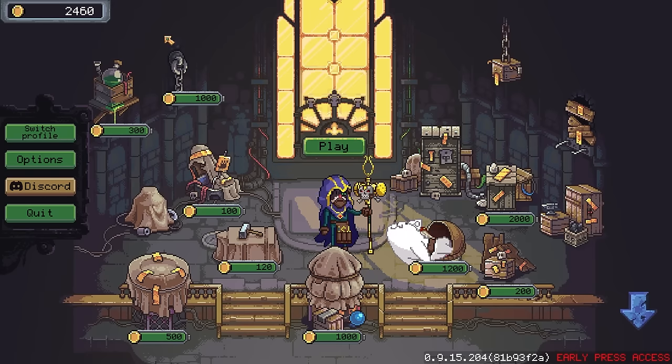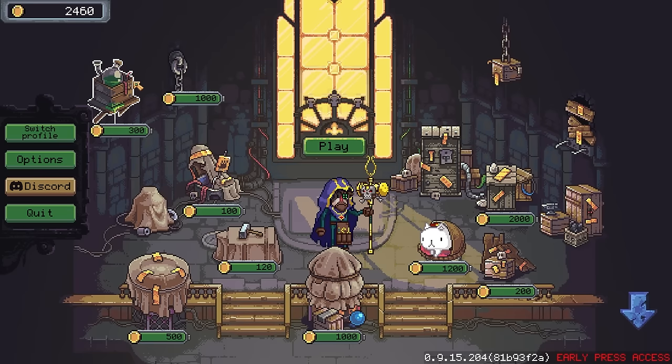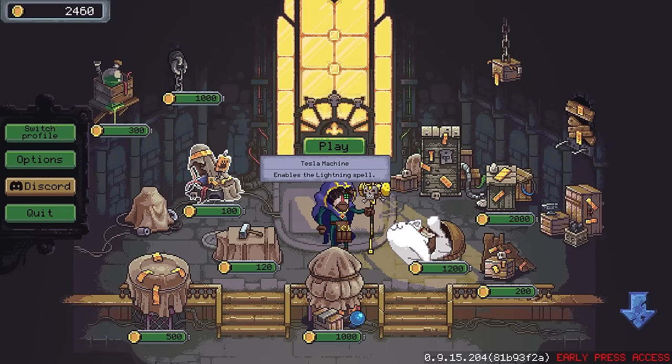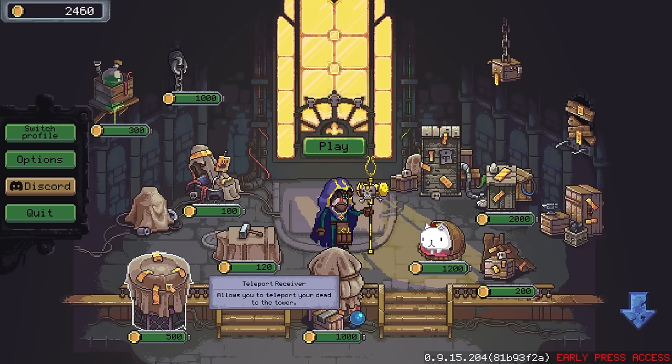There are other things we can unlock though. I can unlock the meteor repeater — enables the meteor shower spell. The acid fog generator. We can get the tesla machine — enables the lightning spell. The magic smithy — allows you to repair the dead in a selected area. I think that's basically a healer spell. Teleport receiver — allows you to teleport your dead to the tower. This one is huge. That one is your panic 'oh no, I'm about to die' button.